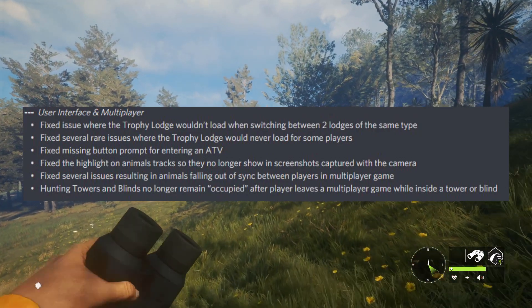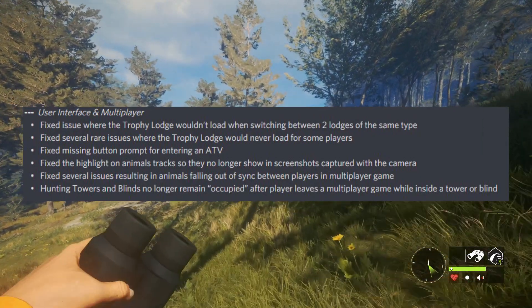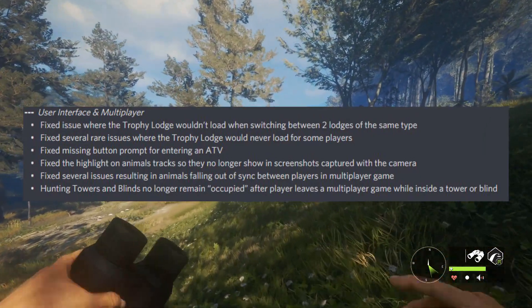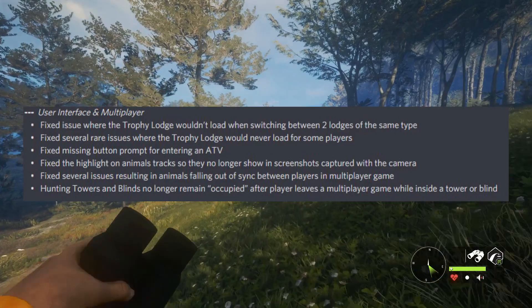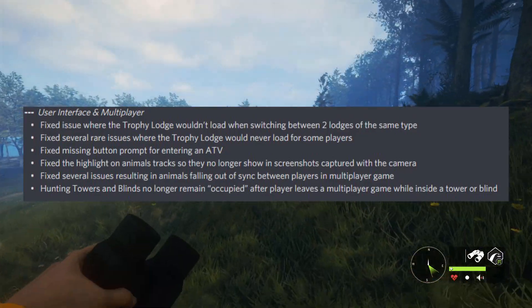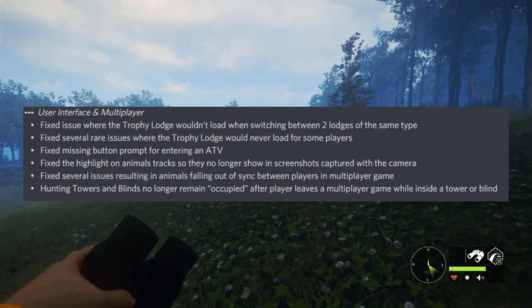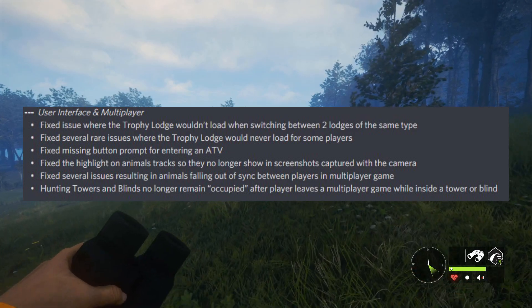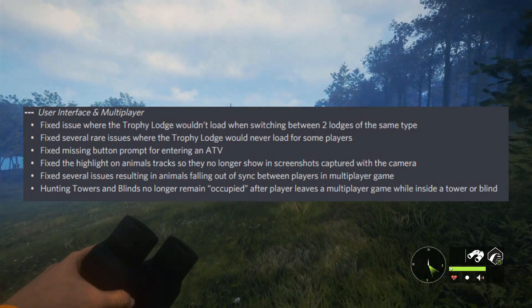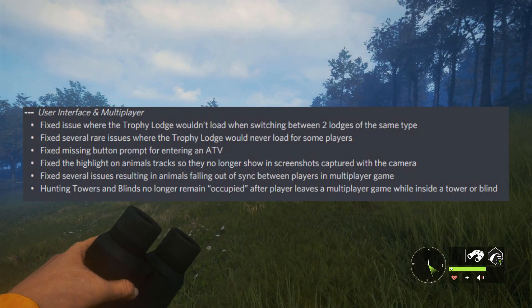They fixed an issue where the trophy lodge wouldn't load when switching between two lodges of the same type — I actually ran into that issue myself with my normal lodge and my Tailwater base lodge. Sometimes when swapping between them it just doesn't load and you have to restart your whole game. They also fixed several rare issues where the trophy lodge would never load for some players, and fixed a missing button prompt for entering an ATV.